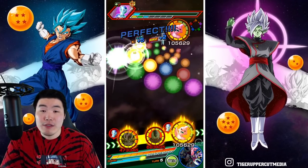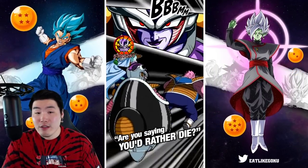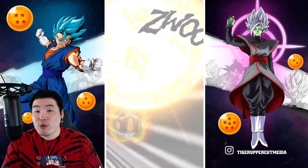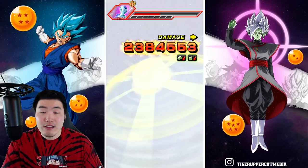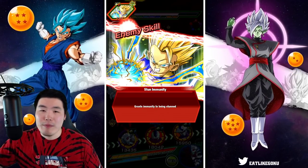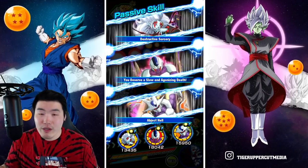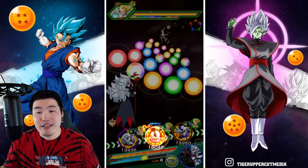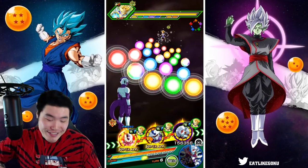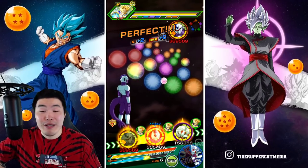We have a lot of units with active skills that give them a huge boost for one turn, or units that need specific conditions met for a big boost. But there are very few units that can — with no conditions met — just casually do damage like this. This Frieza is just out of control — absolutely dumb in the best way.